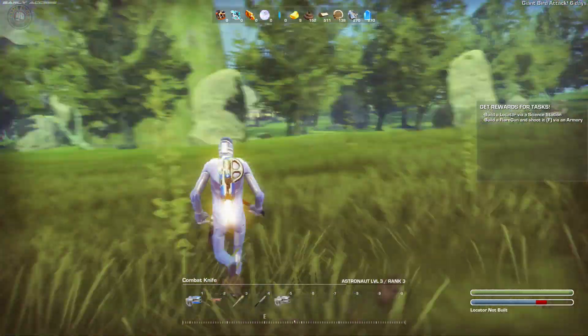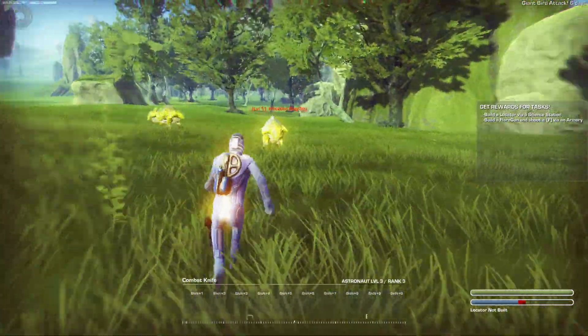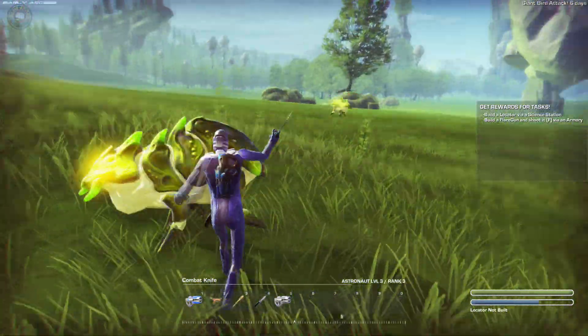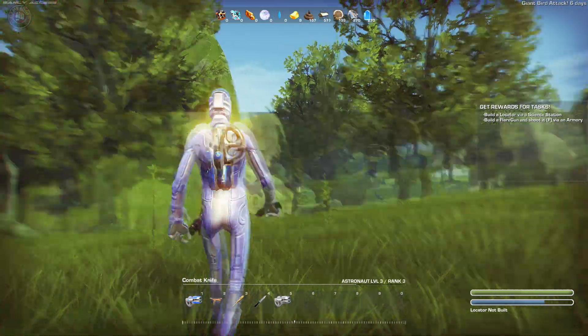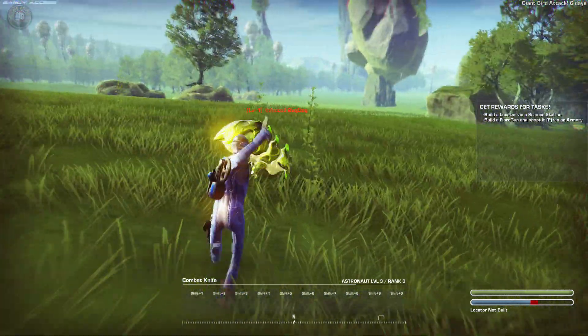We're running really low. Let's find somewhere we can go and grab as much stuff as we can. That way we'll start building. How much wood do we have? 515. We're doing okay - we're not suffering here.